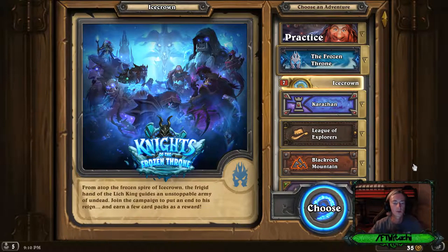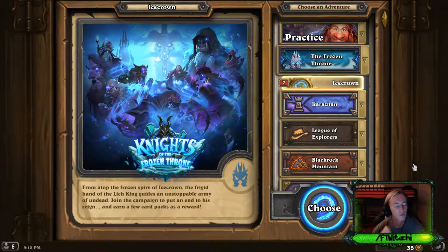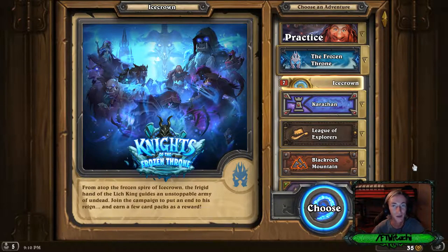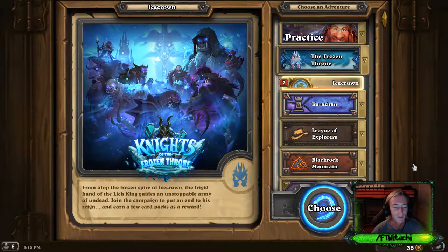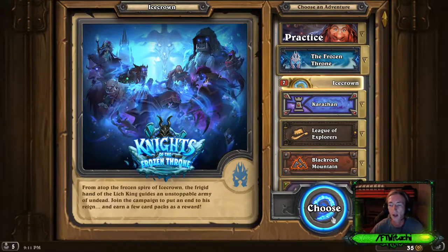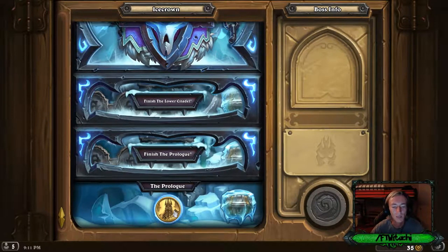Alright, here we go - Knights of the Frozen Throne! From atop the frozen spire of Icecrown - possibly my favorite World of Warcraft expansion - the frigid hand of the Lich King, also one of my favorite bosses. The adventure guide says join the campaign to put an end to his reign and earn a few card packs as a reward. So you get card packs, not cards - that answers my question.